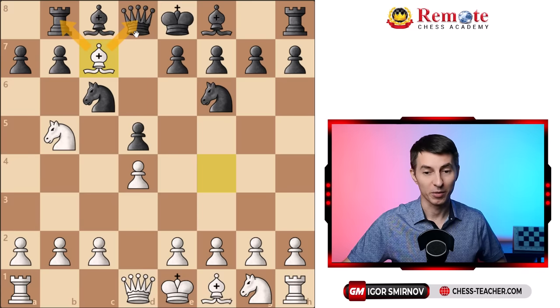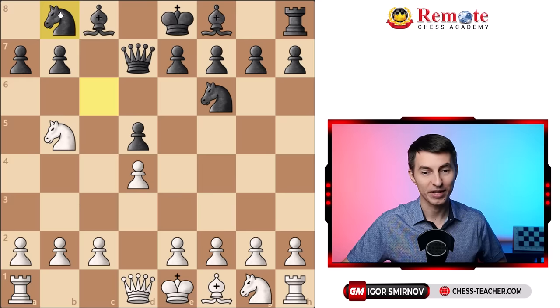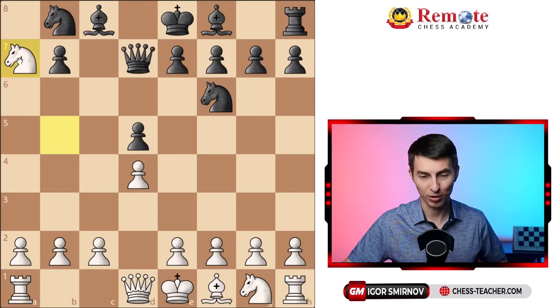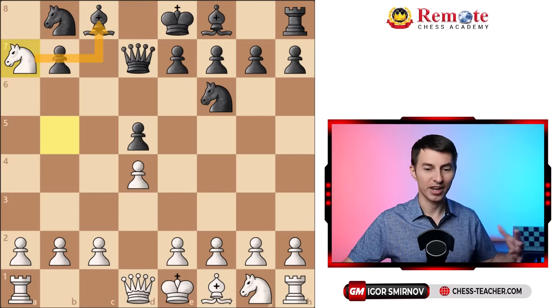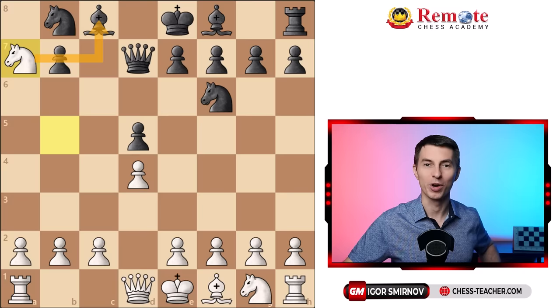The queen has to move; the only square available is queen to d7, but then you grab the rook anyway. After knight takes b8, your knight is in danger — it's attacked by the queen — but you don't even have to move back. You can snatch one more pawn on a7, and then possibly this bishop on c8. A hurricane took place here as you completely demolished his queenside, erasing basically half of his army, and you achieve a winning game.